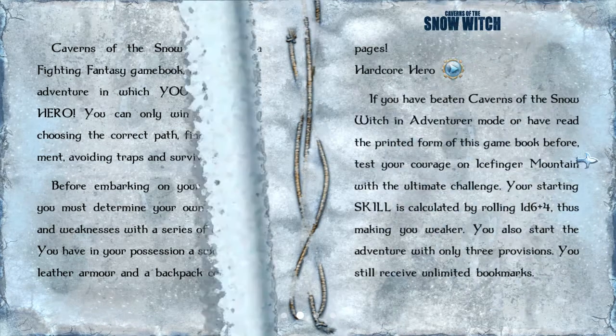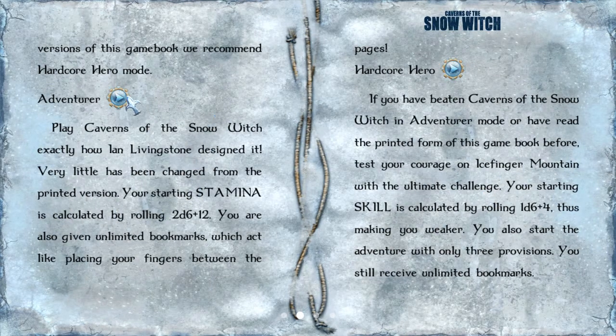Now we have to choose the difficulty setting. We have free play, adventurer, and hardcore hero, which is a new mode I'm not familiar with. But adventurer, as you can see here, is play Caverns of the Snow Witch exactly how Ian Livingston designed it. And that's what we want to do.